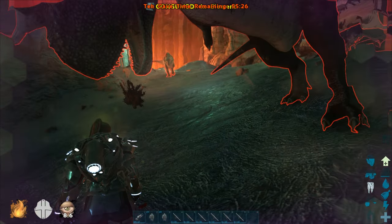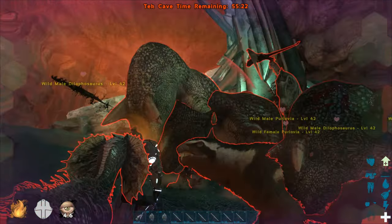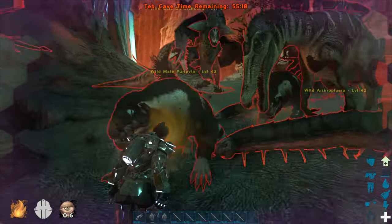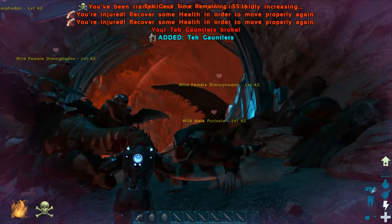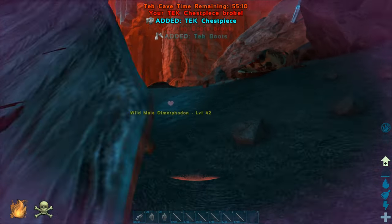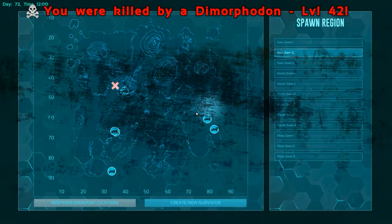Oh shit, oh no, have mercy on my soul. Infinite stats, way to go. Well there you go, there's an example of how quickly you would die. Oh god, I died through infinite stats, you gotta be kidding me.